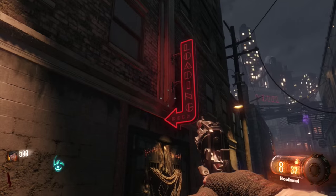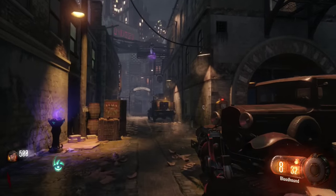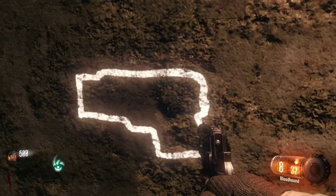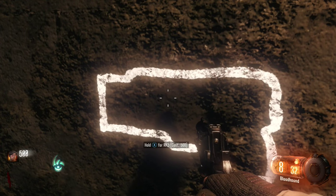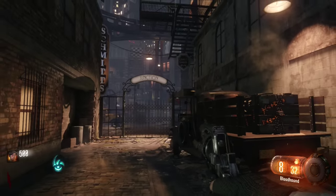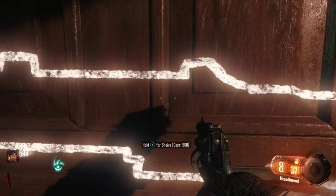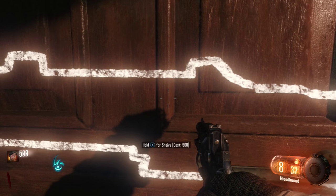This is where you're going to spawn in and the first gun we're going to look at is going to be up here on the right next to the power box. It is the RK-5 for 500 points, a 3-round burst semi-automatic pistol. Next up, just before the gates on the left, is going to be the Shiva for 500 points. It is a semi-automatic assault rifle.